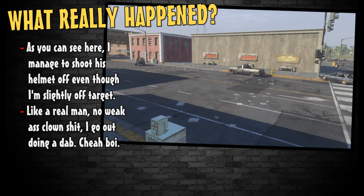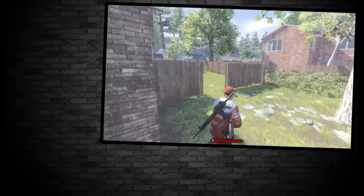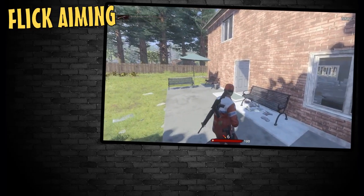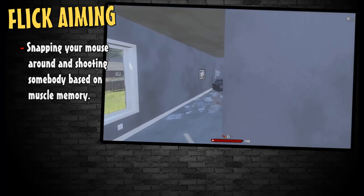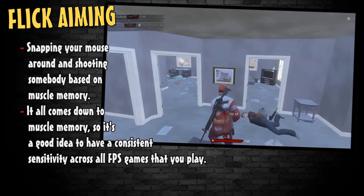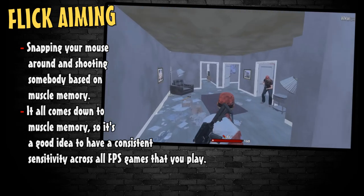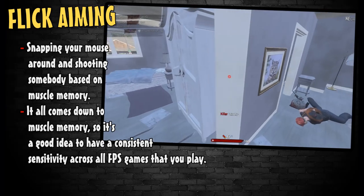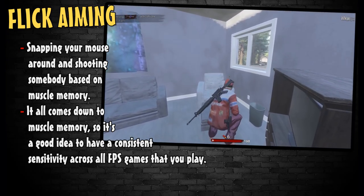Recording is a great learning tool and may open your eyes to a lot of things you may not have noticed in the heat of battle. Flick aiming is the ability to flick your mouse toward an enemy and shoot them very quickly without even thinking about it. It all comes down to muscle memory, which is why it's very important to be consistent with your sensitivity across all FPS games you play. This is something that comes with time and experience, but there are exercises that may help you develop it faster, which I will discuss later in the video.